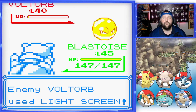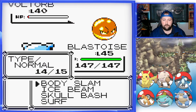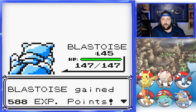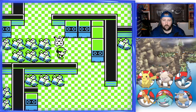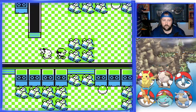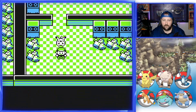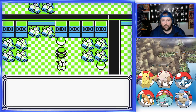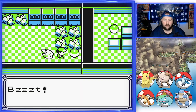Oh, it lived! I'm just gonna use two Body Slams to get past it. All right, we'll keep going. I believe one of those is a Voltorb or an Electrode and the other is an item — we'll check all three. We got an item there, and this one is absolutely going to be a Voltorb. Yep.